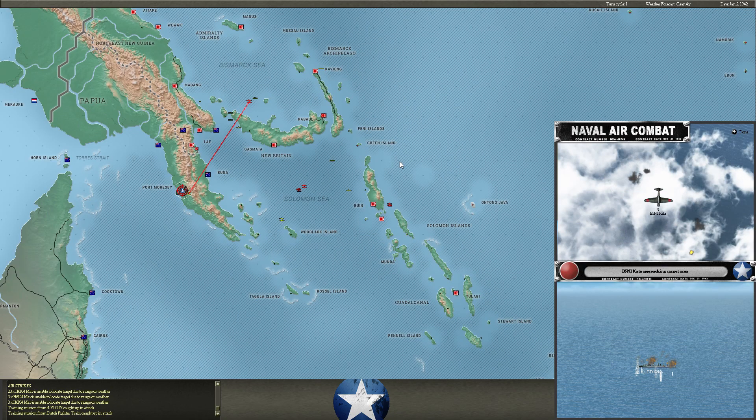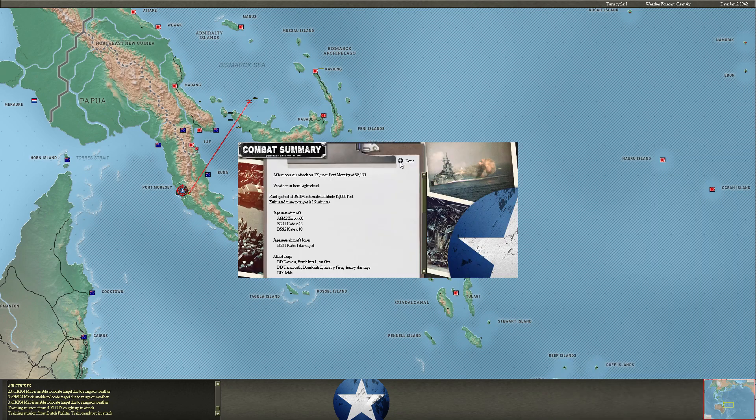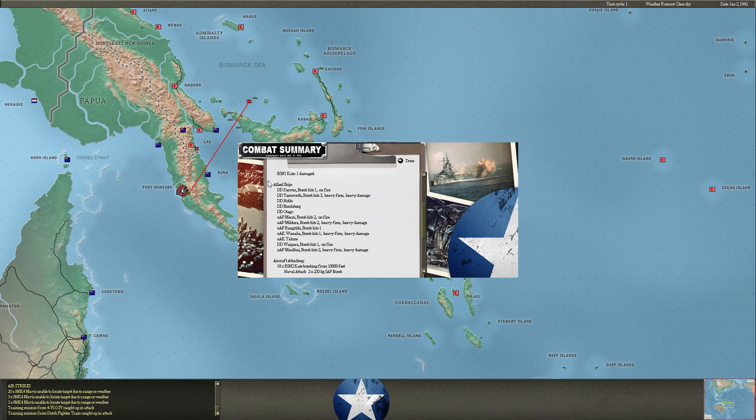Here we go — second carrier strike this time. No CAP gets in our way and we're having a lot more luck. Look at all these hits. Kates are flying with bombs now — I think the torpedo loadout is expended. Still doing some good bomb hits — quite a few hits here. Not enough to put anything at the bottom, but they may sink later, especially the ones with heavy fires.